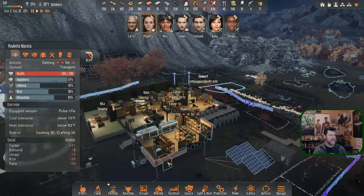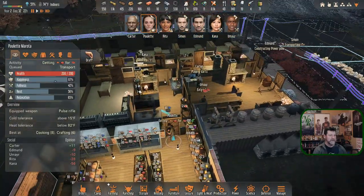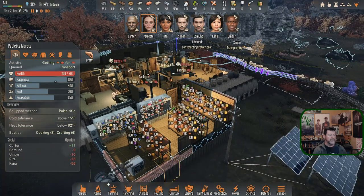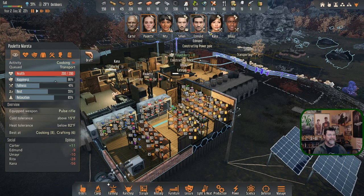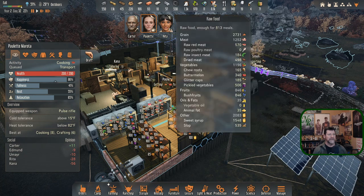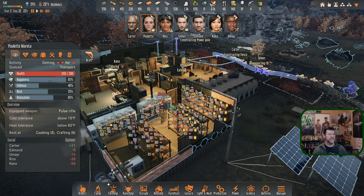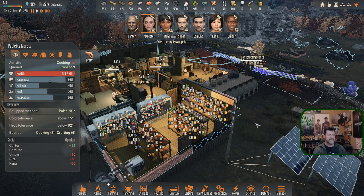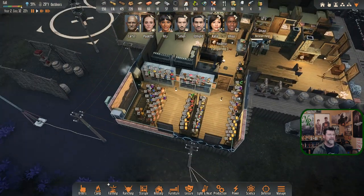Paulette is making another butter melon pie. How are we doing on butter melon squash — feeling like we're getting low. There's 340. Everything is frozen so there should be no more rot issues. During winter we need to rebuild the rest of the freezer.